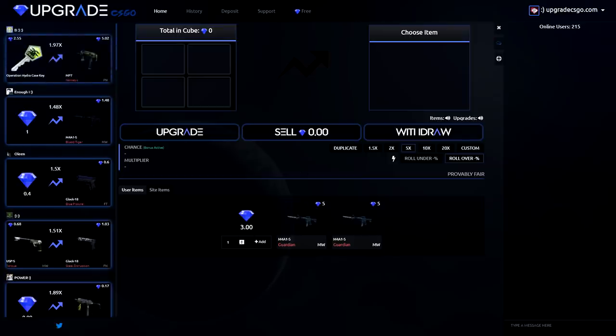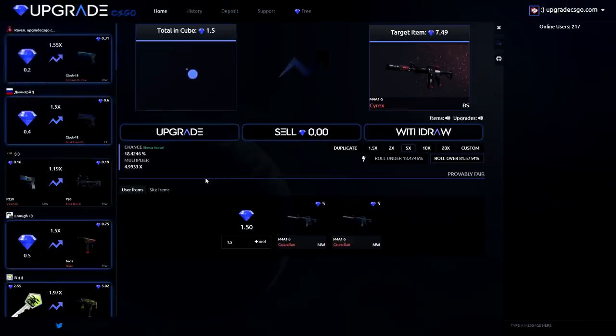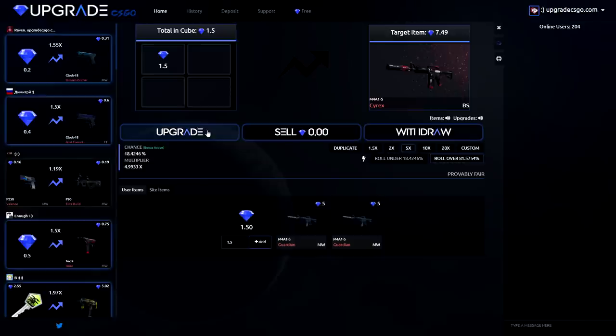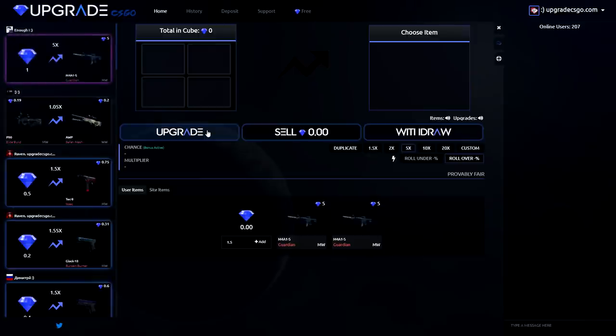Alright, we really got two skins and that's pretty good. With $1.50 left, I click add and could go for a custom item, but since this is a times 5 multiplier video we have to do times 5. Upgrade — over 81 — that's an M4, but balance card off. Now we only have $1.50 left. Going straight for times 5 again. Upgrade — oh, we lost. So we actually broke even.